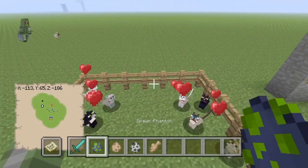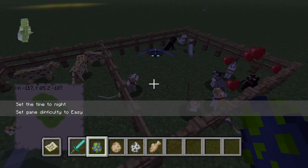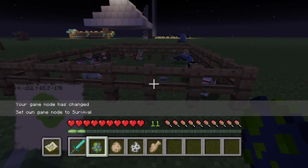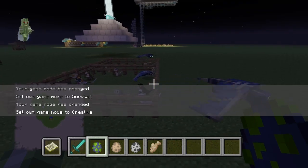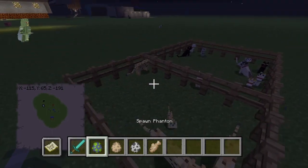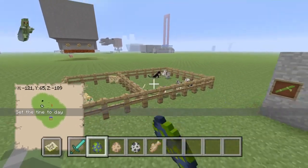Something else that's also on the changelog is phantoms. Let me change it to night quickly — there we go. Phantoms should apparently be scared of cats, let's see if that's true. They're looking pretty chill at the minute. Let's put them out here — yeah, there should be one any second. We won't worry about that too much, but it says in the changelog so it should work.